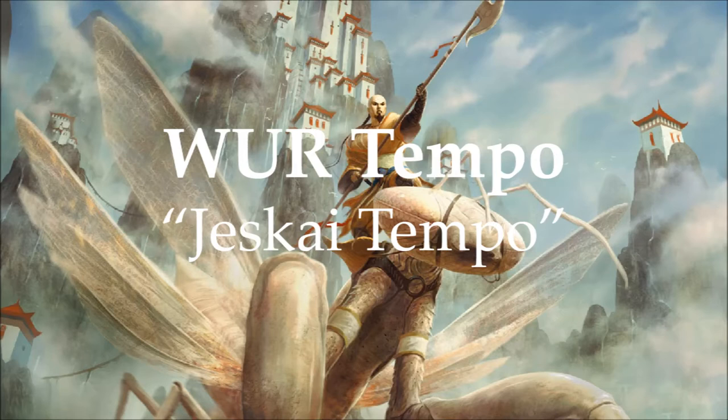All of this tempo can be backed up by counterspells that keep your opponent off balance, like Daze and Mental Misstep. You can also finish off the game with a big four-mana planeswalker like Ajani Vengeant or Elspeth, Knight-Errant.